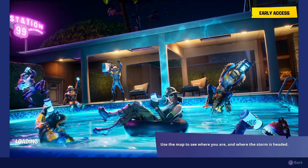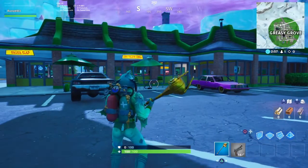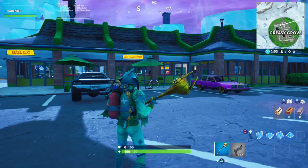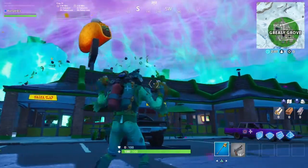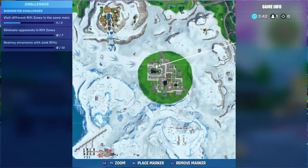Let me show you guys exactly where to go to get this battle star. The Season 10 Week 7 battle star location is right here at none other than Greasy Grove. We're outside of the taco joint — let me show you my exact location on the map.